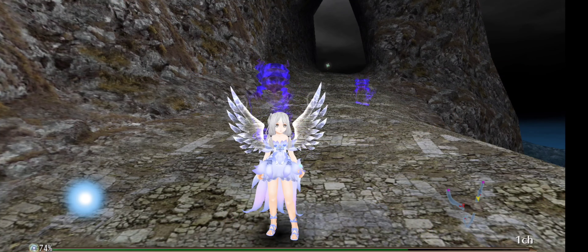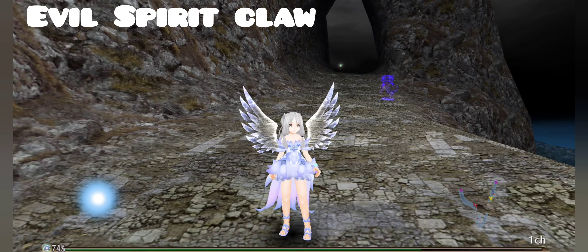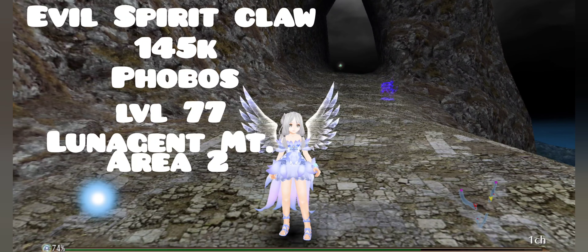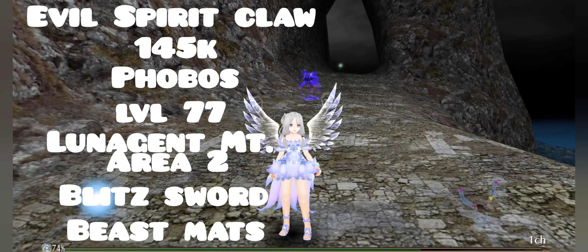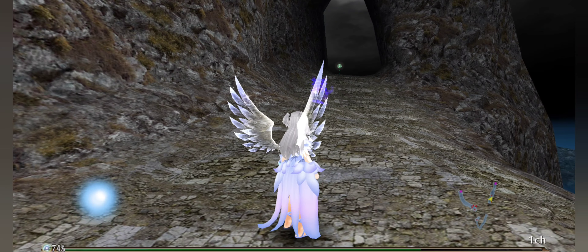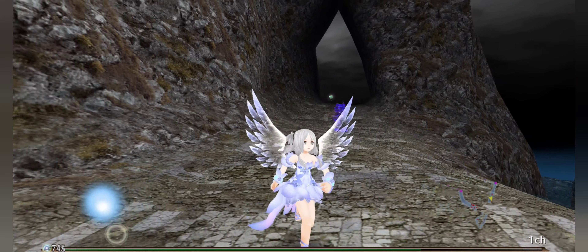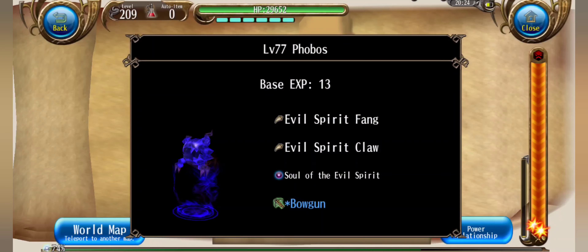Next up, we have evil spirit claw, which is 145k per stack. The mob is phobos, which is level 77 and can be found in lunagent fountain area two. This is used for glitz sword 20 pieces and triclaws 20 pieces. The best farming spot is close to area three because there's a much higher density of phobos in that area. Here's the drop information.